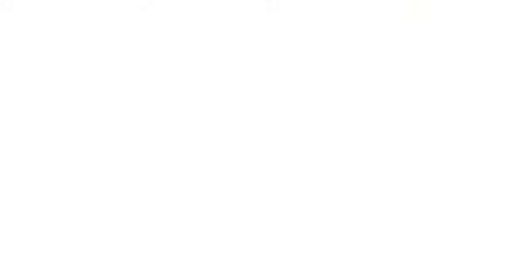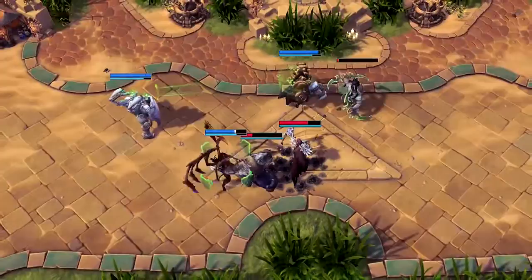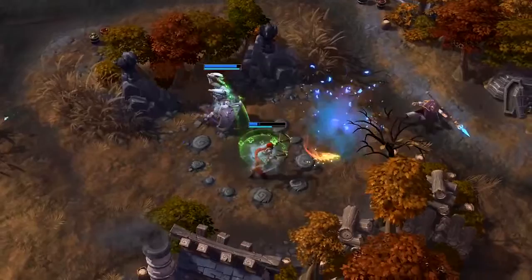Here are some things to keep in mind when playing Lieutenant Morales. Since she heals one teammate at a time, proper positioning on the battlefield is key. If an enemy is chipping away at an ally, your Healing Beam should keep them healthy. If a flurry of hostile attacks is about to overwhelm you, deploy your Safeguard to mitigate the damage.